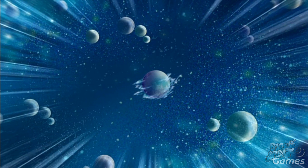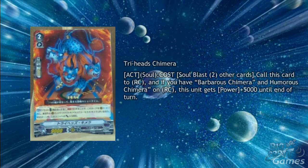Lastly for the week, we have a trio of Pale Moon cards, the first one being Tri-Head's Chimera, a Grade 2. The skill is Act Soul, cost Soul Blast 2 other cards, call this unit to Rear Guard Circle, and if you have a Barbarous Chimera and Humorous Chimera on Rear Guard Circle, this unit gets plus 5000 power until the end of the turn. Soul Blasting 2 isn't too big of a cost in Pale Moon, as with all your Blind Soul Charging you'll likely just be getting rid of junk anyway.